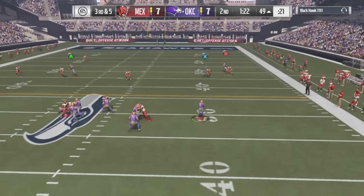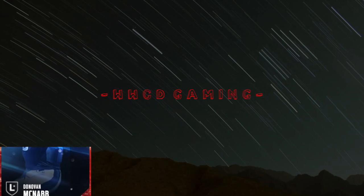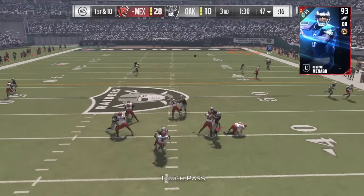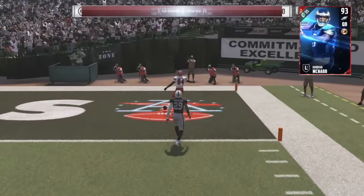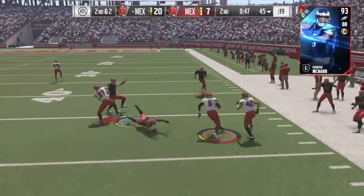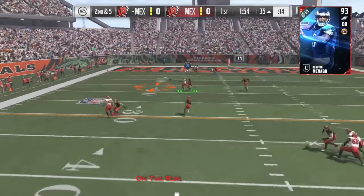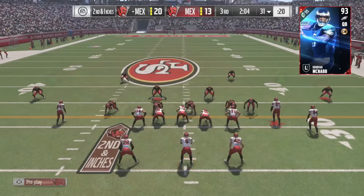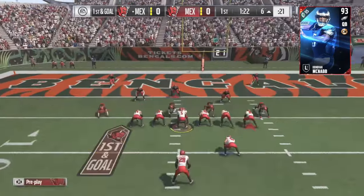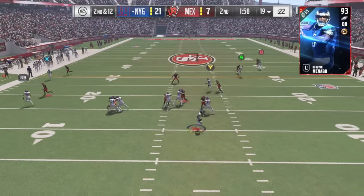This card is an absolute tank. If you've been waiting for a new quarterback that has speed and throwing stats, now is the time to pick one up, because this new Donovan McNabb is the best quarterback in the game hands down that I have used. Not only can he run amazingly well without fumbling even if he gets hit by multiple guys, he has the accuracy to throw absolute dots. He is the perfect blend of the two.